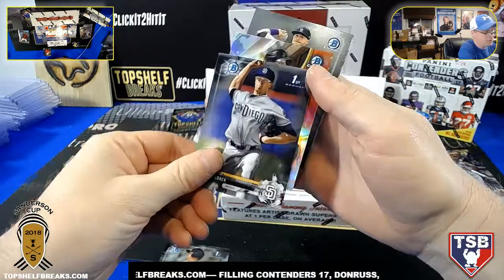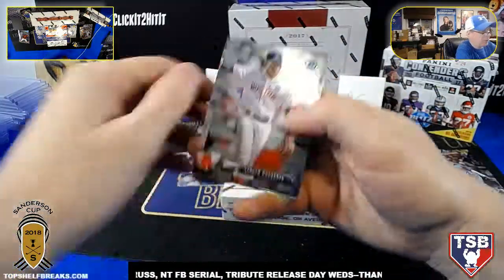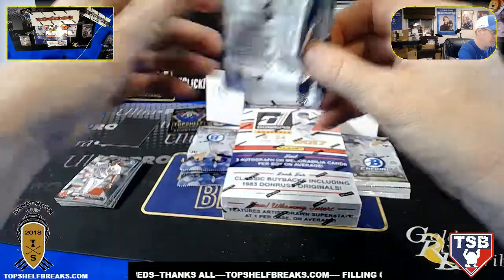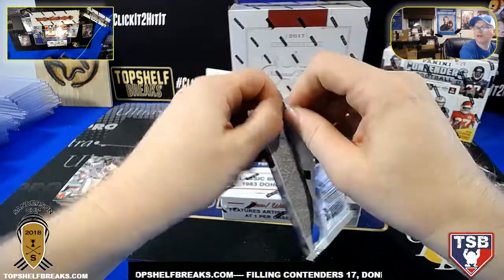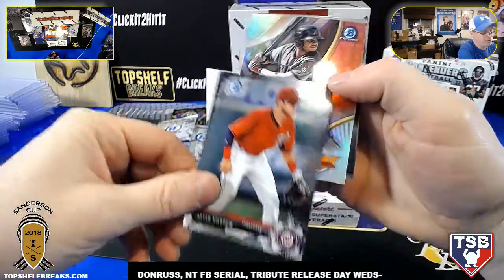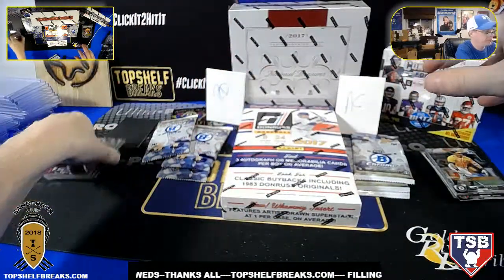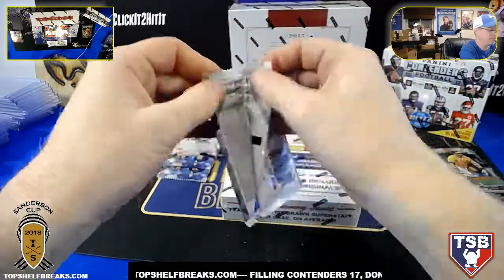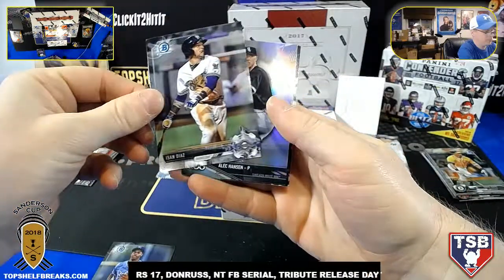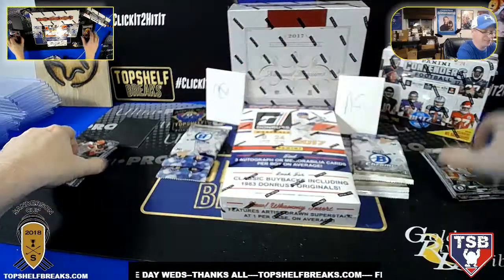Here comes one of those — oh, Brian Anderson. Trevor Zander, got a Zander Bogaerts RD. Carter! Carter, Carter — Kaboom, there he is. That's where he got his name from, even though he is a Carter. Die well, Lugo, Chris Davis — getting closer to those autos, come on. RD.